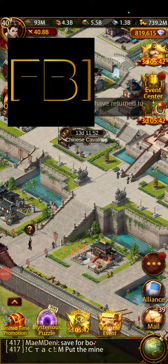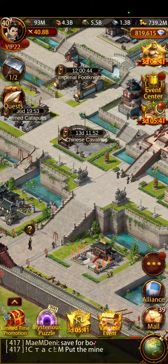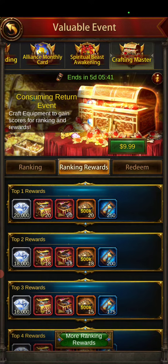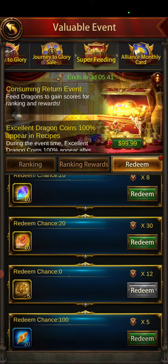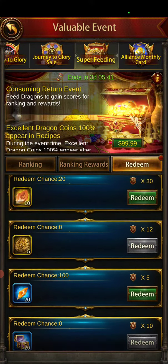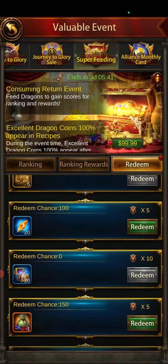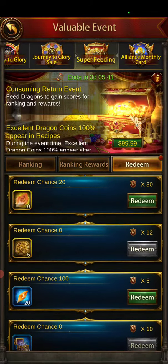Hey field agents, it's the FBI. I wanted to drop in on how to get a free general without a purchase. If you go down here to the special event, we're going to go to super feeding to feed your dragons. Everyone should hopefully have the red and the purple feed — use what you got.